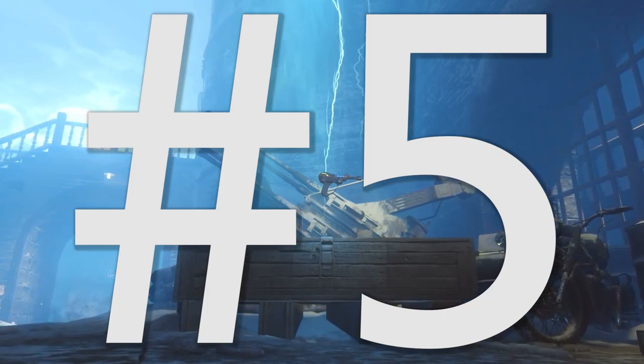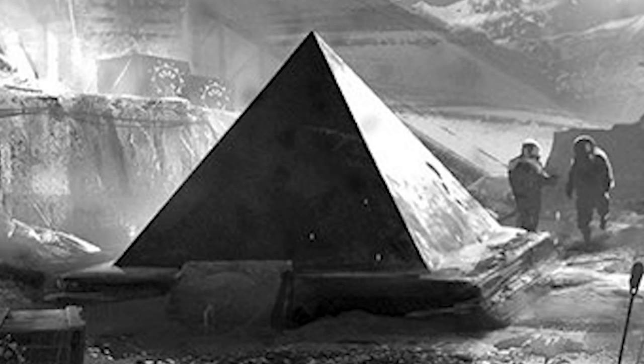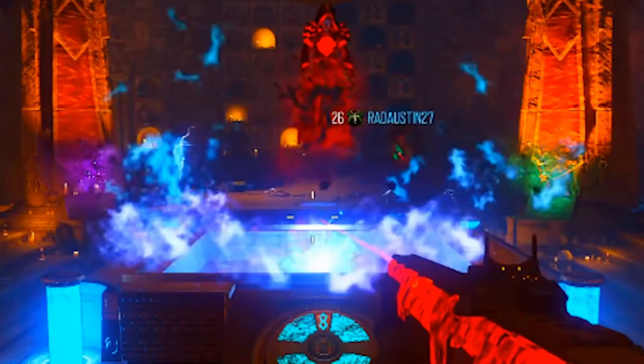Number 5 on our list is nice and simple. Treyarch so far have released around 20 Zombies maps, and if we rewind a bit to the 10th map — that's Moon — we get our first look at one of the most important objects in the entire Zombies storyline: the MPD. As many of you know, MPD stands for Moon Pyramid Device, the keyword there being Pyramid. Then in Der Eisendrache, we see another pyramid in the Undercroft, and we also see the return of the MPD as a key step in that map's Easter Egg.